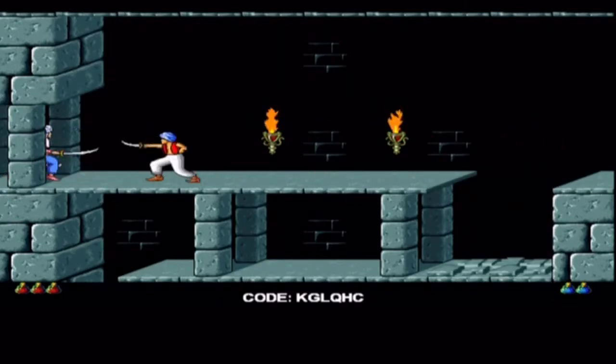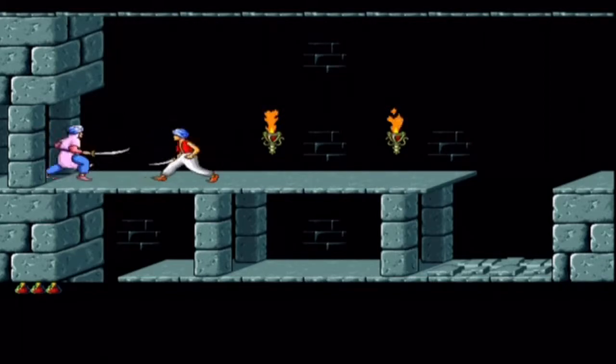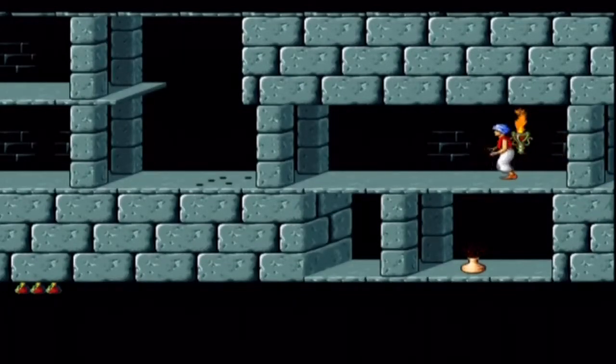Back in the day since you couldn't save — I think it was on PC or whatever — they give you a code for each level, and that's how you come back to a level if you give up, since you couldn't save. I think on Atari you could save, I'm not sure. It's sort of like that, really quite retro.